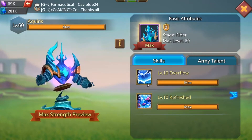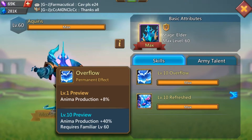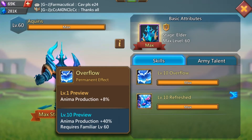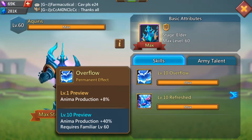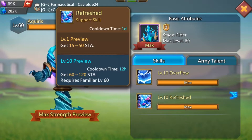Next up is Aquarius, which is a must — a tool I recommend going after once you finish Tarot. The first ability gives you animal production. The reason animal production matters is that since you're going to be merging packs a lot faster with Tarot, you're going to need more animal production to keep up, because you need animals to merge packs. So getting as much animal production as you can is a really important thing to do.